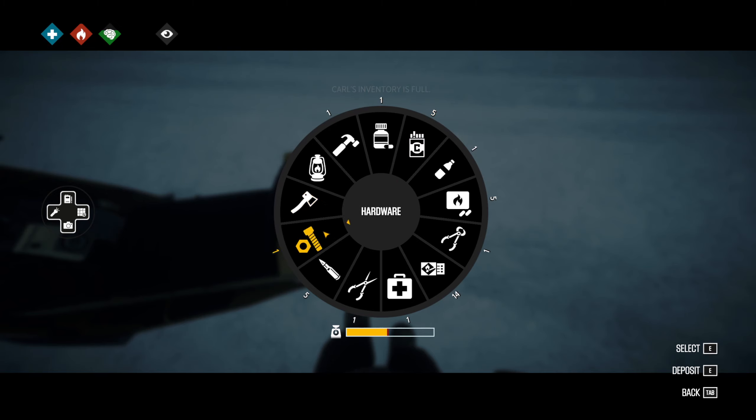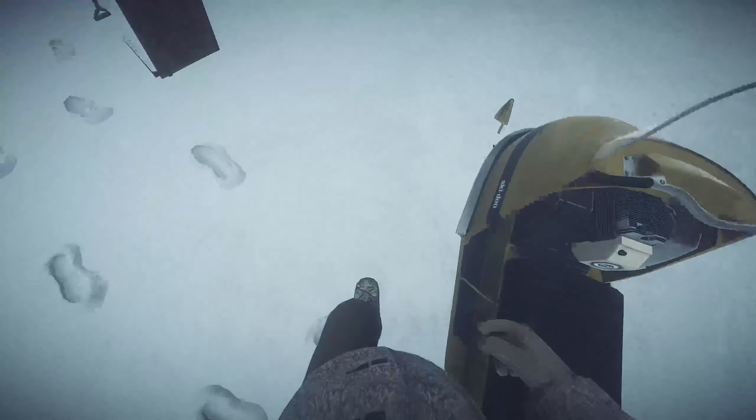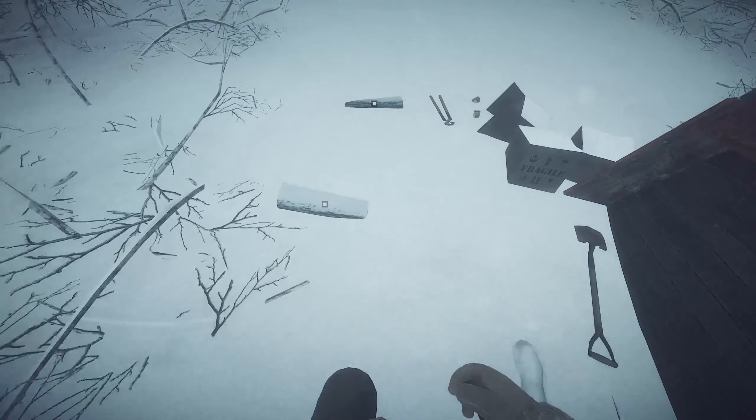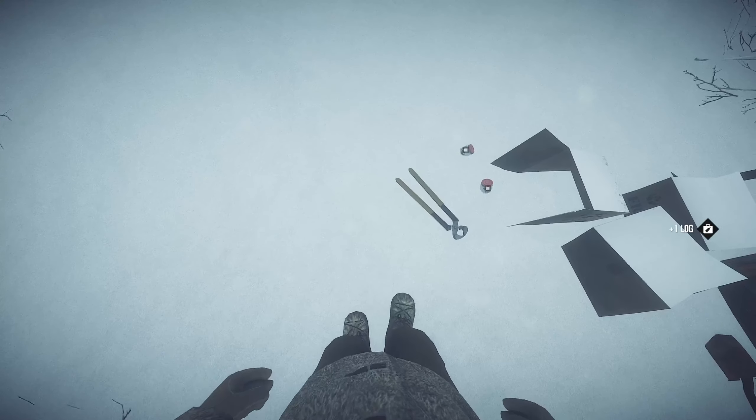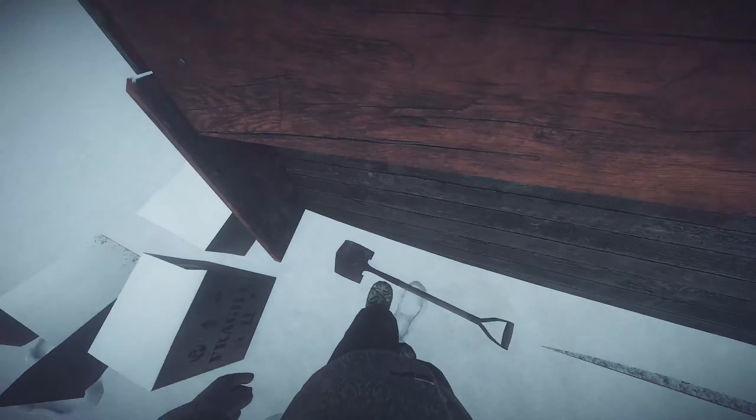Cigarettes! No, no, no. Hardware. Okay, I think we're ready. I think we're good enough to stock up on some more wood. What's this? Just hardware - there are little bottles of nuts and bolts.